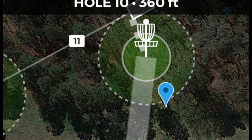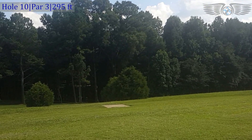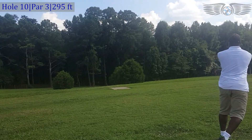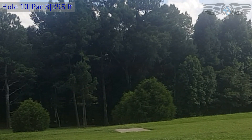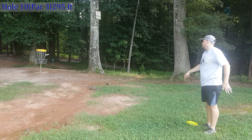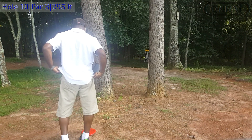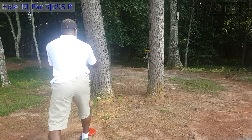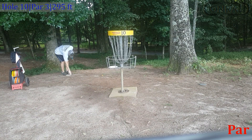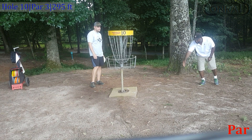On hole ten you can go hyzer straight or forehand. Tyler opts for the hyzer route — it looks pretty good and we expected it to skip out behind the bushes but it didn't. I throw a hyzer as well; looked good from the tee but just a little short. Tyler hit the grass and wasn't able to advance onto the green. I have a funny little putt between the trees — I got one spot on the basket today, bottom right cage. Tyler taps in for par and I tap in for mine.